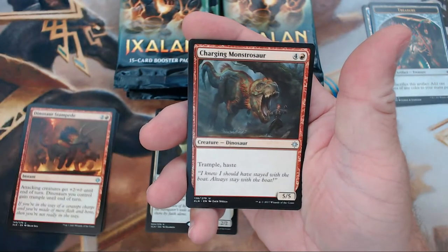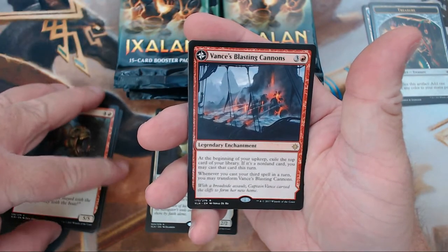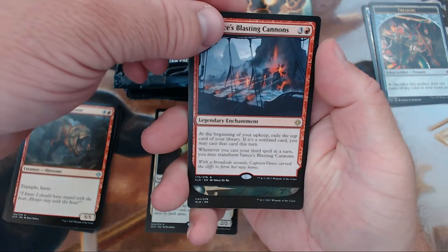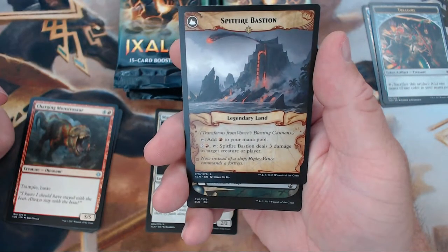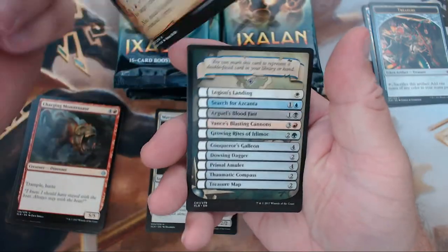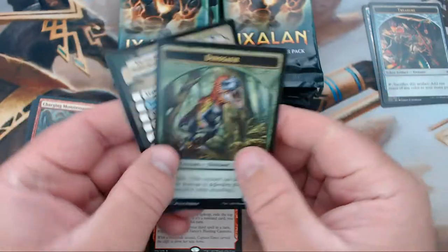Anyway, we have Belligerent Brontodon, Dinosaur Stampede — love some dinos — Charging Monstrosaur. That is just a beautiful name for a dinosaur. And for a rare we have Vance's Blasting Cannons, that legendary enchantment that lets you cast stuff from the top, and then it flips over into a painland — essentially an expensive Lightning Bolt on a stick. That's fun right there. And we've got a dinosaur token.